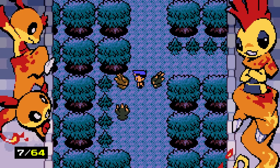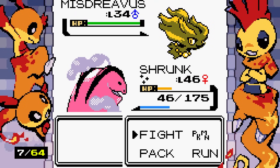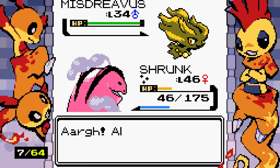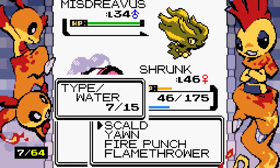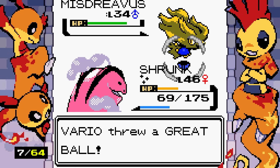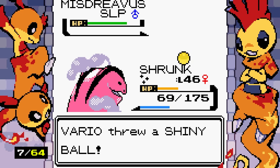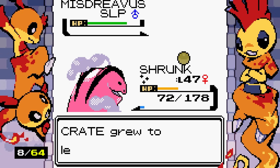Oh, there it is! Shiny Misdreavus — hello, you're not safe from me. Shiny Misdreavus is not a nice color of yellow, I'll be honest, but I love Misdreavus so it doesn't matter. My head-cannon about the shiny ball was wrong — it doesn't guarantee capture. After using Yawn to put it to sleep, we try again and it works! New Pokemon obtained and a new shiny obtained.